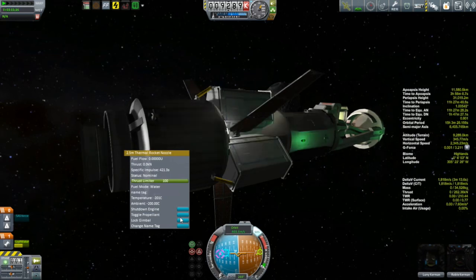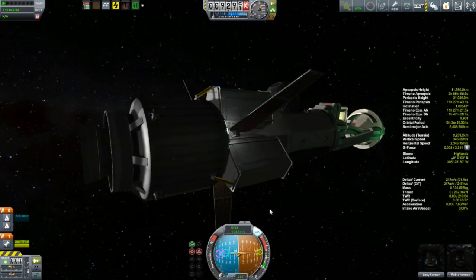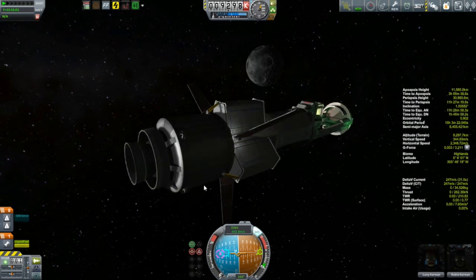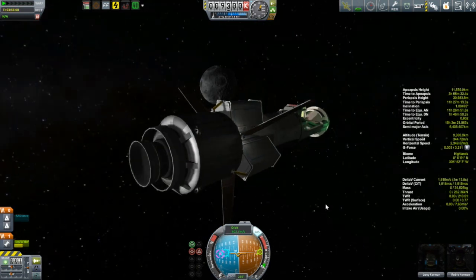The nuclear reactor's not working, which probably means my engine's not working. And I am on a hyperbolic trajectory past the moon - that's not a good situation. These guys only have about 14 days of food and life support in here, because I was never expecting this thing to be out for very long. I'll never be able to build another one in time. So I've got a choice.